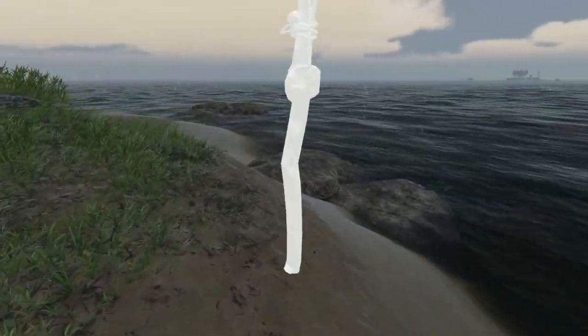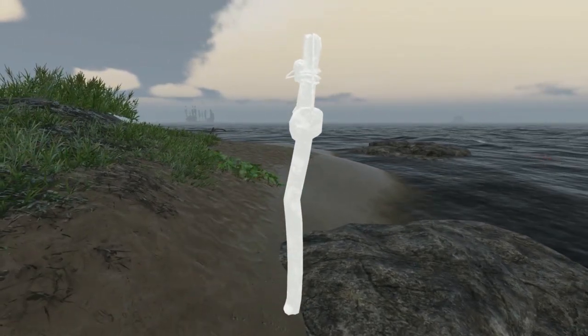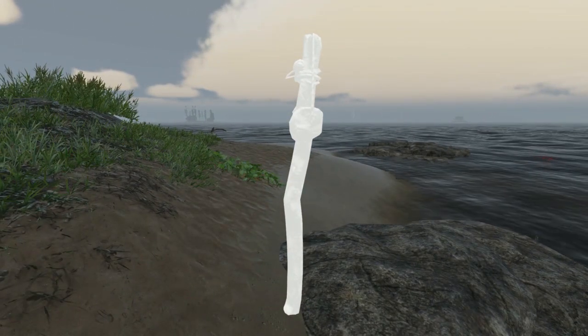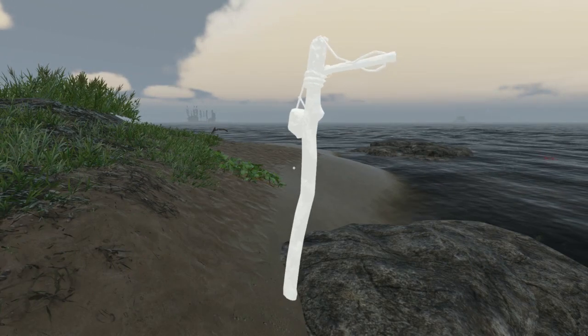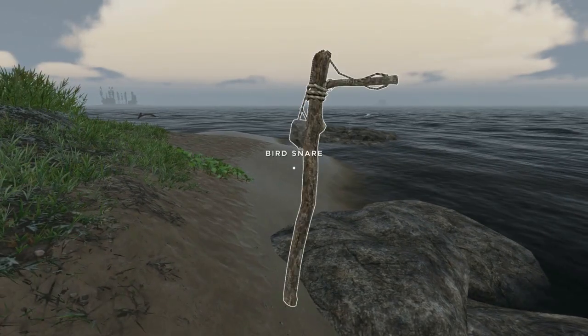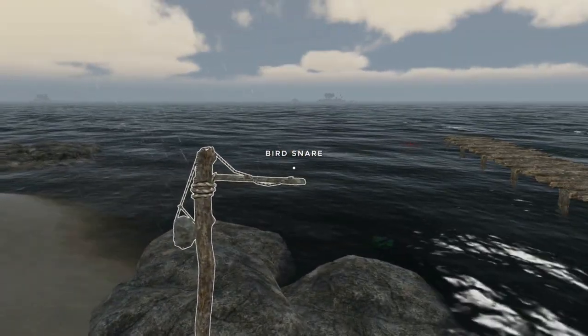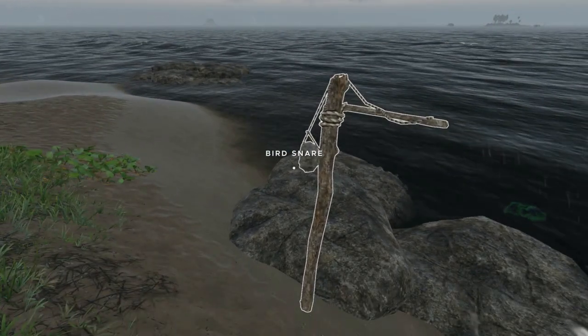It's good to pay attention to where the birds land. I've noticed the birds like to land over here by these rocks. You can rotate the snare so it's easy to see from wherever you are, and then place it — and that's it.